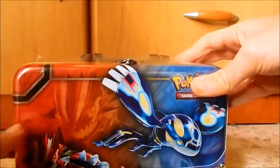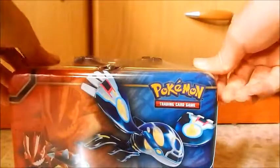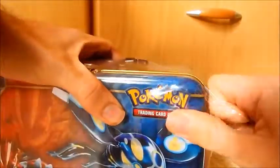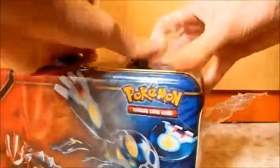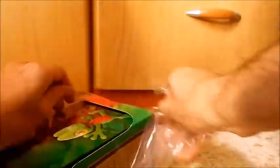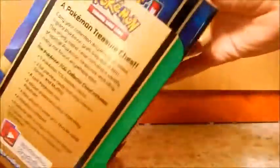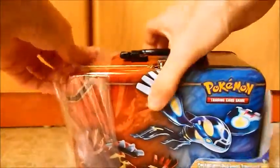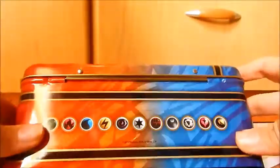Well, let's get to opening this. There we go, seal it off. It's stuck on the lock thingy. There we go. Ooh, nice, with all the Pokemon types on the bottom end. Pretty sweet.